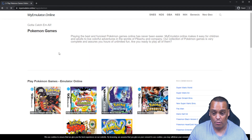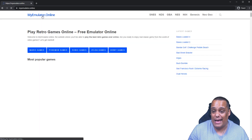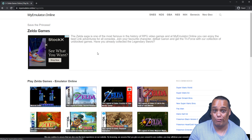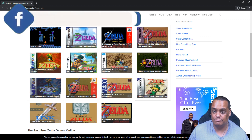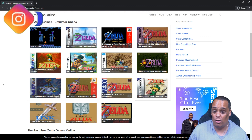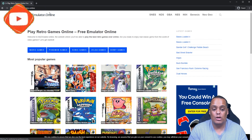If you want to see all the Pokemon games, click on that — boom, there you go. For people who like specific game genres, this is perfect. Check out the Zelda games — they have 11 Zelda games right here alone, covering every system: Nintendo 64, Game Boy, Nintendo, Super Nintendo. They even have 'Metroid Zelda' — I didn't even know that game existed.